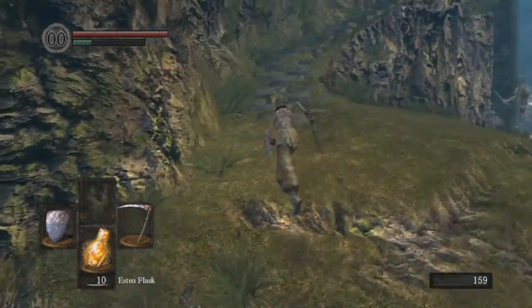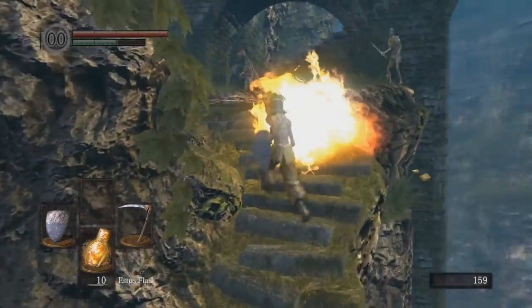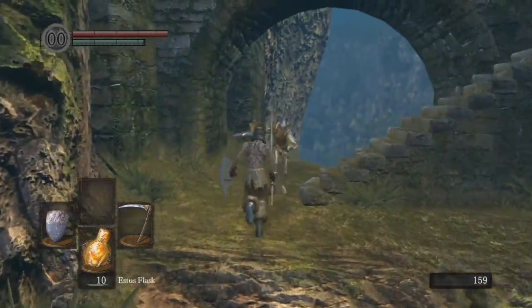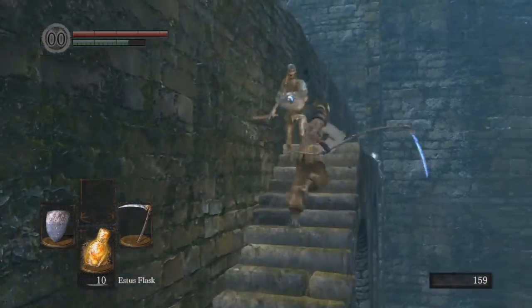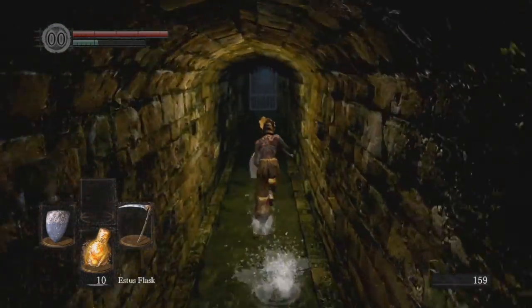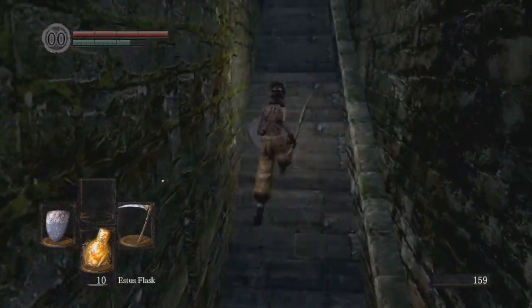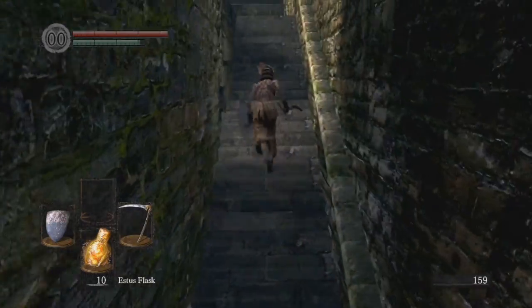We're going to be accessing the ability to purchase sorceries from Griggs. Now, in order to get Griggs normally, you would have to find the basement key, which is in the Undead Parish. So you would have to go through the Undead Parish, find the basement key, go back over the Wyvern Bridge and unlock the door.